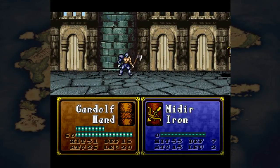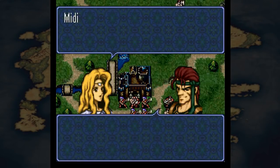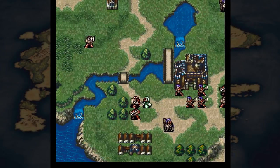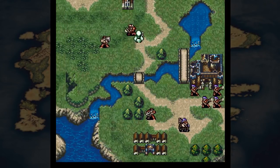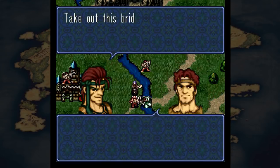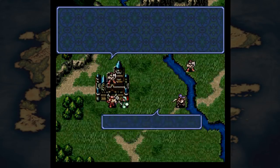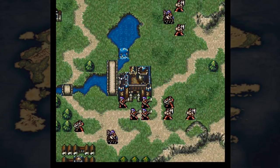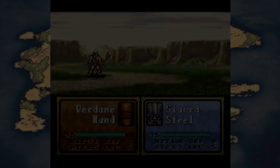In vanilla FE4, sword skills Astra, Luna, and Sol can only be inherited by sword infantry, no exceptions. And they can only activate one at a time, never both simultaneously - so if you had Astra and Luna, only one could activate per attack. This change lets other units inherit them, and you can activate them all in the same attack. Pursuit got modified too - in vanilla you need Pursuit to double, but here all units can perform follow-up attacks if they have 6 or more attack speed. Pursuit skill just halves that threshold to 3 or more.